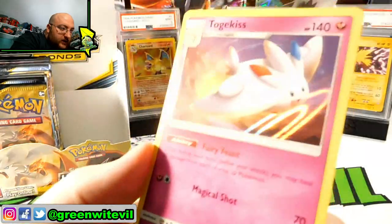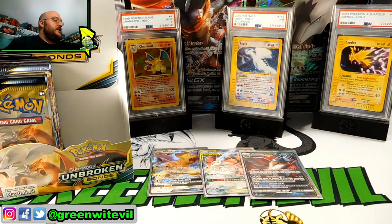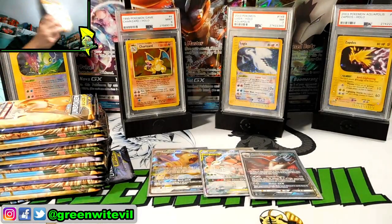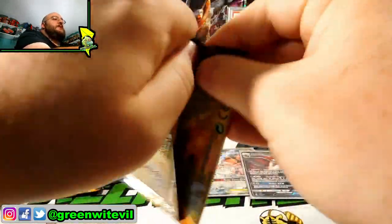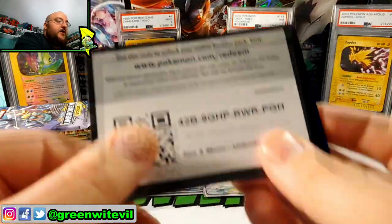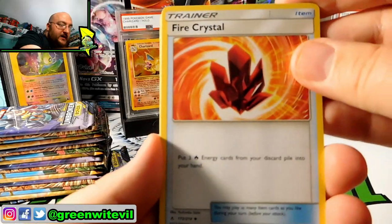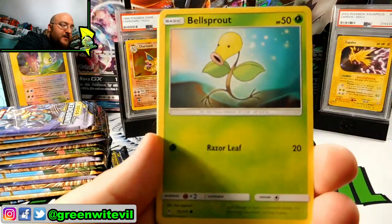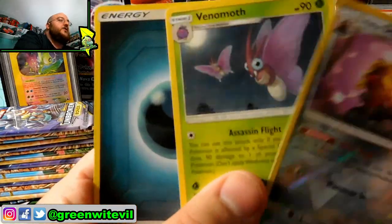We got a white code card and a holo to end the right side of the box, but it was not a GX hit — which is totally okay. Moving to the left side now. We have three hits so far, including an alternate art full art which is super awesome. Fire Crystal, Toracat, Alolan Diglett, Zubat, Jigglypuff, Bellsprout, Diglett, Reverse Alolan Dugtrio, any Benemoth regular rare.